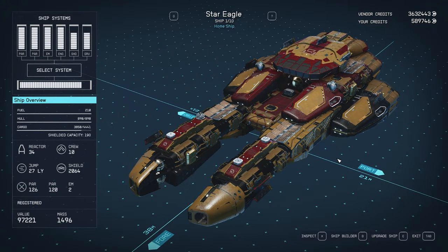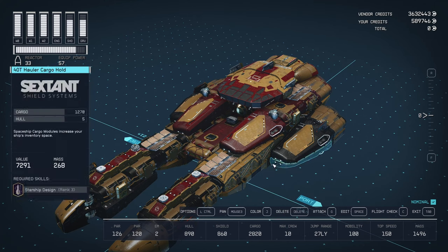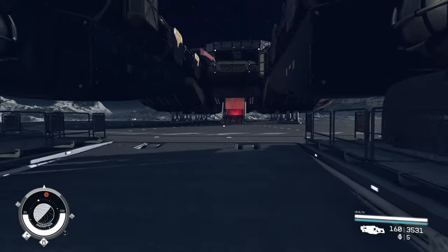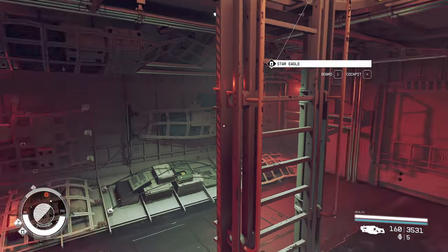They wanted to know what can you do with ship customization to an existing ship - not these empty modules. These are your standard modules. So can we do anything? I didn't have an answer for it when I did the first look video. I do now. The short answer is yes. The longer answer is it's complicated.